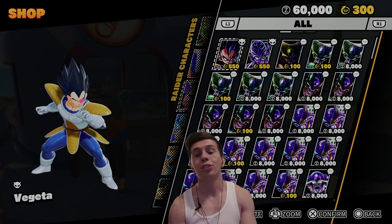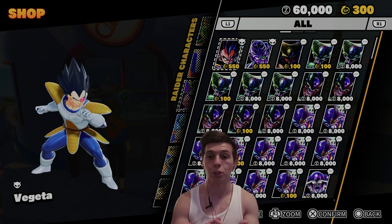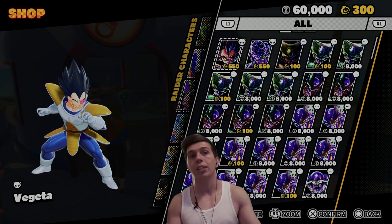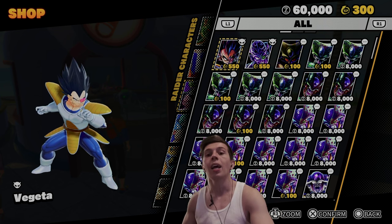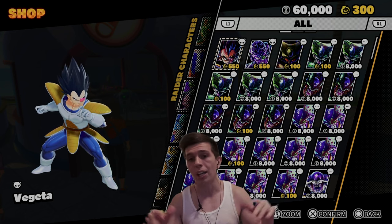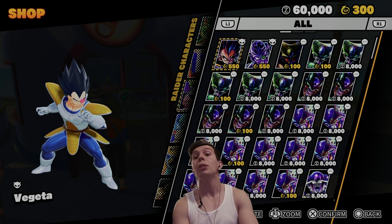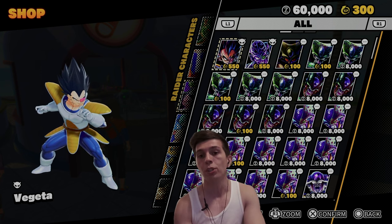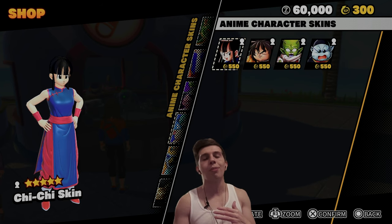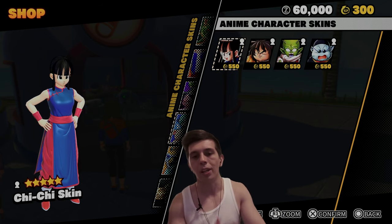For Raiders, the new ones besides Boo, Cell, and Frieza, you'll have to purchase with the premium currency — TP tokens. At the start of the season, when Broly drops with Chi-Lai and Lemo, you can buy a pack. Those typically cost around 1,200 to 1,300 TP tokens. Individually, everything costs 550 TP tokens — so if you want to buy the Raider on their own it's 550, and survivor skins are also 550. If you think you're going to buy one Raider and a Survivor, I'd say just buy the pack.